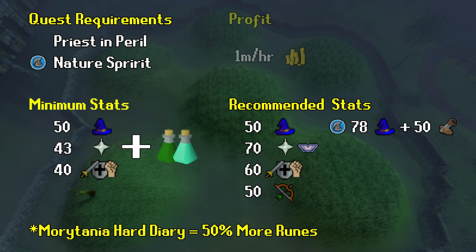Now with decent gear and stats, this boss has an estimated 1 mil an hour in profit, thereabout, depending on your RNG and luck of course. But if you're just starting out or with the lowest end gear and stats, you're going to be earning a bit less than this.